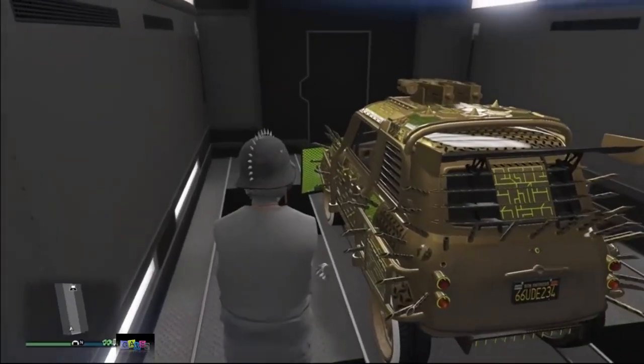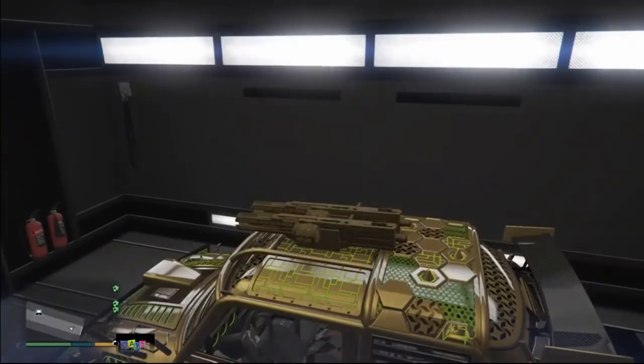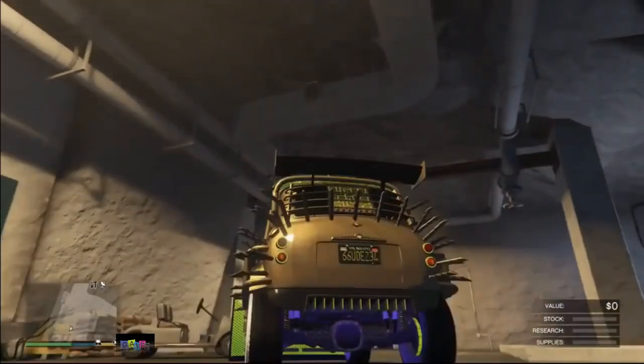First, make sure to go into your bunker and make sure you have the car you want to duplicate stored in the back of your MOC. From here it's quite simple — just leave the car inside your bunker.